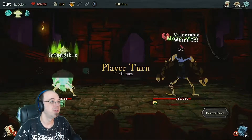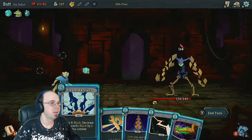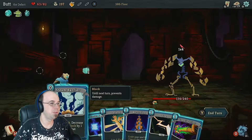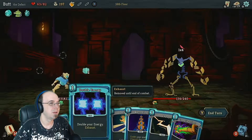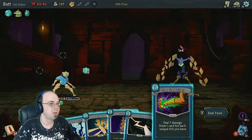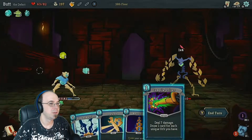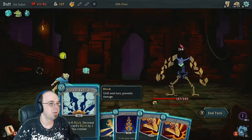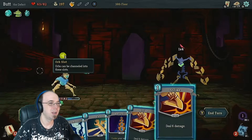Sharp hideware is off. He's going to do four damage, and we already have four block — we don't need to actually use this. Let's double our energy and channel this. Does seven damage, draw one... okay, so I drew two cards. Not good cards, unfortunately.